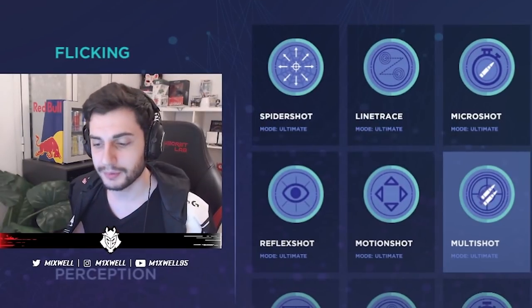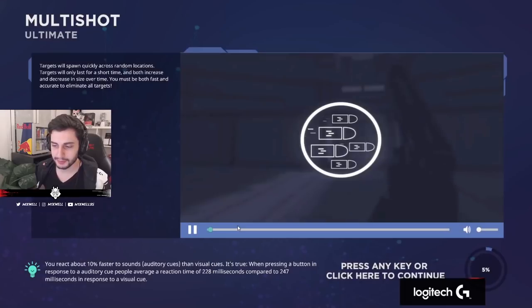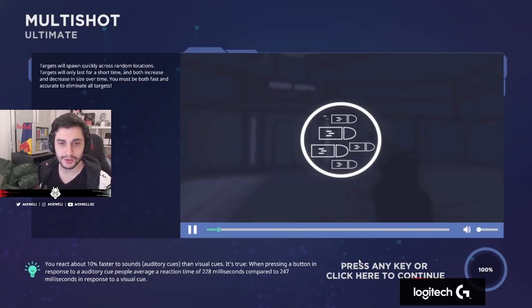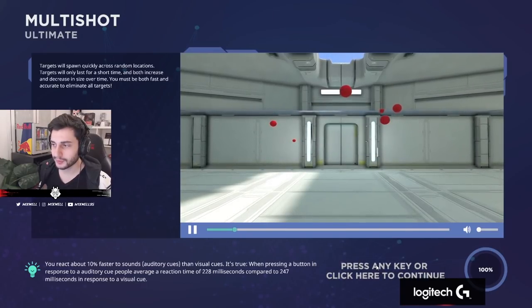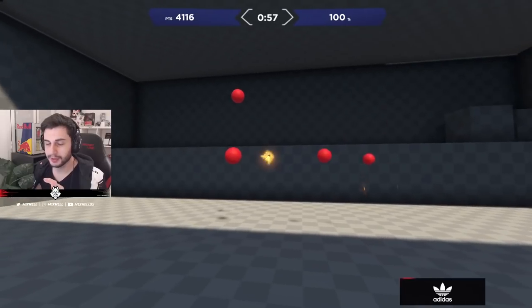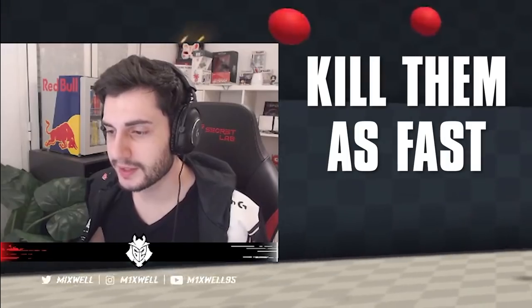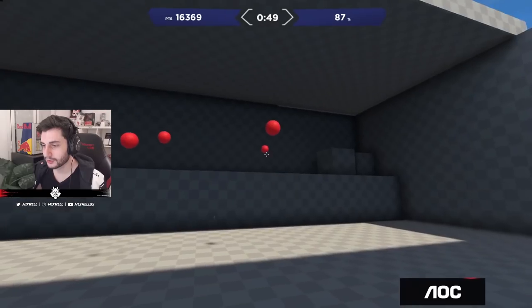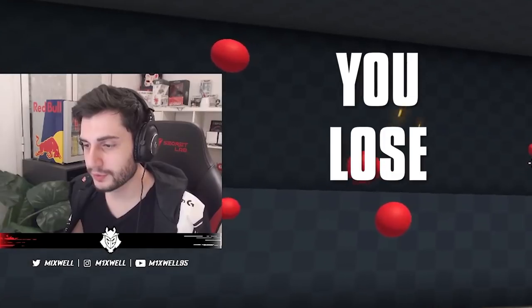What I do when I'm gonna play Viper, I go to MLab and I play Multishot. When you play Viper there's a lot of people coming through your smokes, most of the time more than one person. So it's good to aim at a lot of targets in this task. You can see there's a lot of them popping, so you have to aim and kill them as fast as you can before they turn too little to break it. If you don't kill them, you lose points. If you go slow, you lose points.